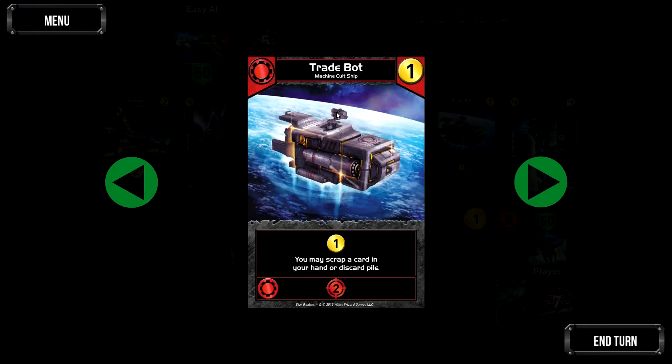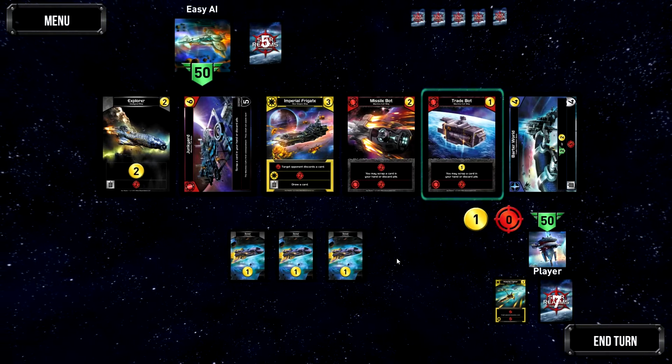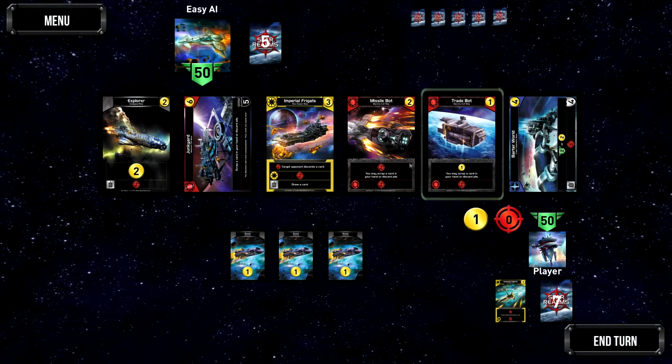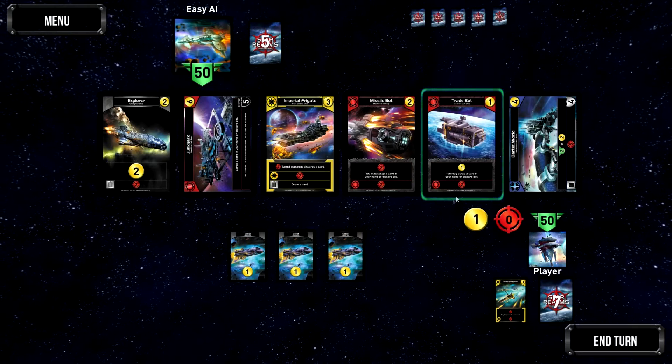If you look at a card closely, you can see it costs one and when played gives one trade. 'You may scrap a card in hand or discard pile' - scrap is an ability belonging to the Machine Cult. Scrapping a card means you get rid of it from your deck forever, which thins your deck down and makes it more consistent so you get to your better cards more often. There's also an ally ability which triggers when you have two cards of the same faction on the field together.